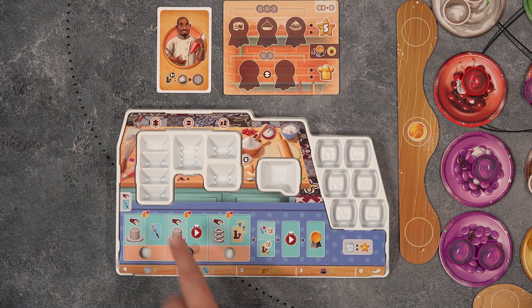On your turn, the active player will move their action marker to a new action space on their bench and then take one of the actions listed below. By paying a golden ticket, you may take both actions.